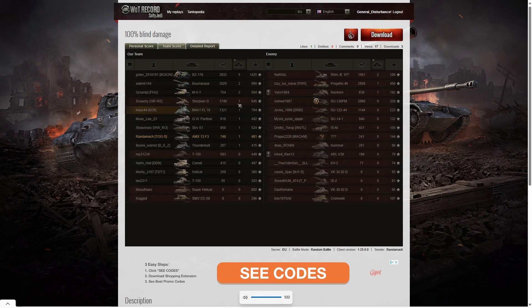Looking at the team score — the highest damage in the game went to the BZ-176 predictably. He got a high caliber and Steel Wall for 3,932 hit points. Second highest damage went to the Barats for 3,020. Third highest damage went to the Progetto with 2,858 hit points. The SU-130PM is in fourth place on damage — he managed to get a defender resetting the cap but didn't survive. Randomak got 746 hit points from blind shots.